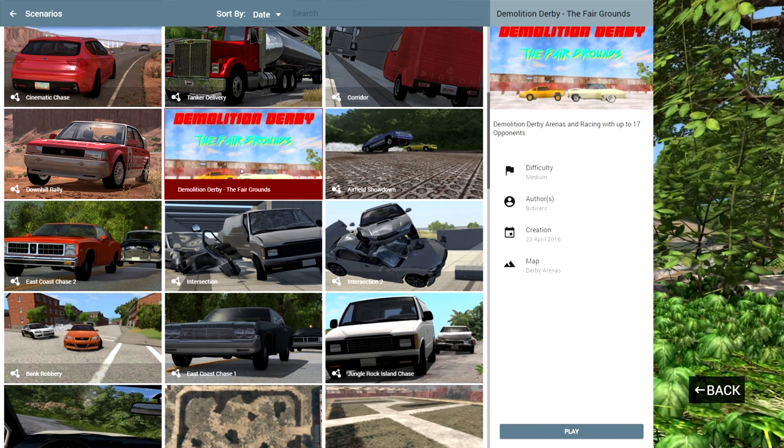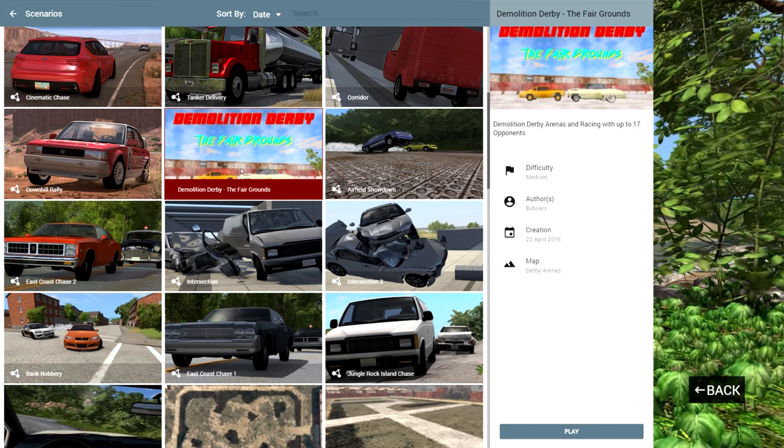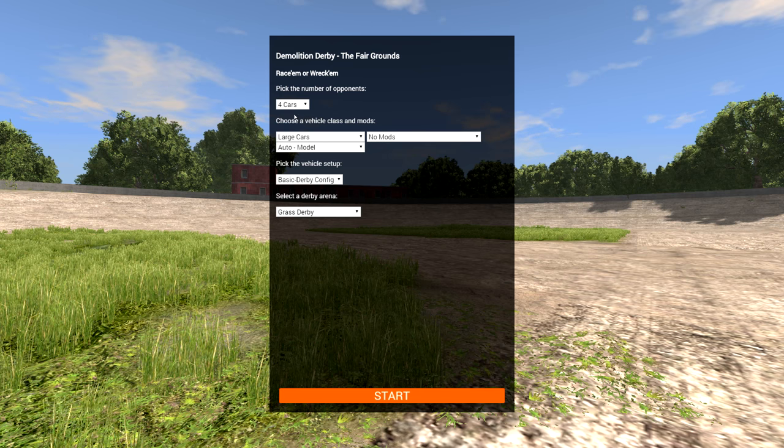Hey, this is YBR with BeamNG Drive and today we're going to be taking a look at a scenario called Demolition Derby: The Fairgrounds. And already things are a little bit different here. Normally we just have a little bit of text here, maybe a picture, but now we have options to choose from.